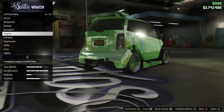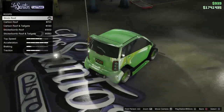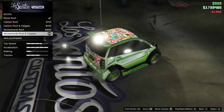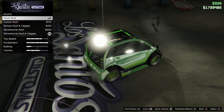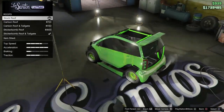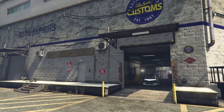Now go down to roof and do basically the same thing. Buy the sticker bomb roof and tailgate, then keep switching from that to the stock roof until you get the invisible part. In my opinion this one is easier than the fenders glitch. As you can see, I just got it — that is both invisible parts you need for the Panto customizations.